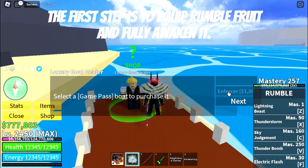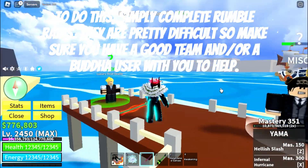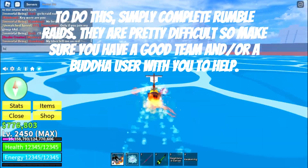The first step is to equip Rumble Fruit and fully awaken it. To do this, simply complete Rumble Raids. They are pretty difficult, so make sure you have a good team and/or a Buddha user with you to help.